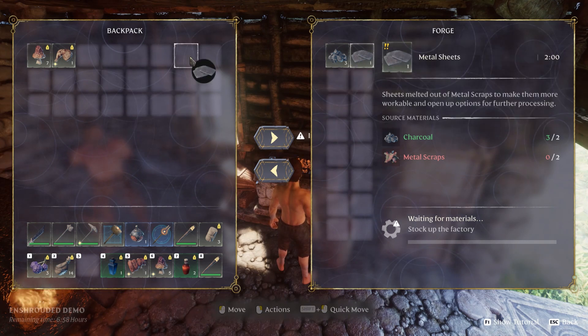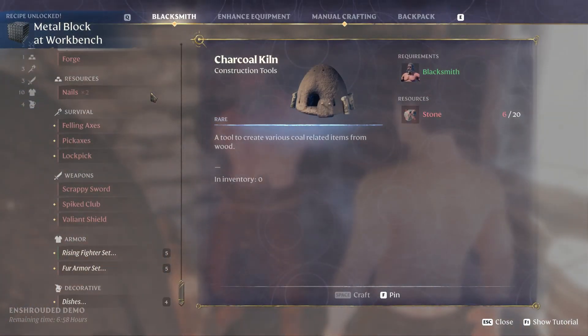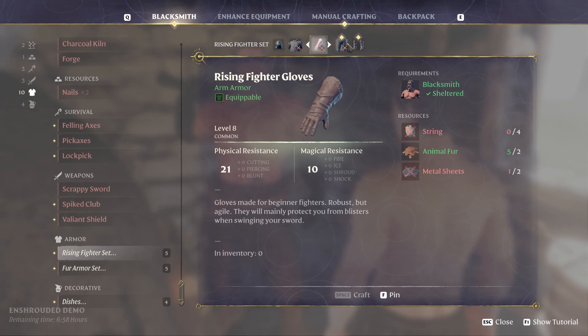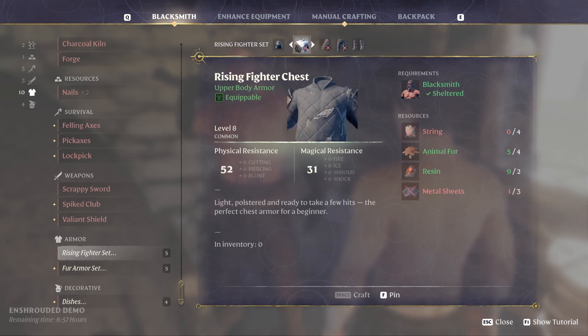Metal sheet done! For the risen we can make a fighter set. There's all kinds of stuff in here — we got a lot more metal sheets and animal fur. I've got two more sheets, I can do that one.